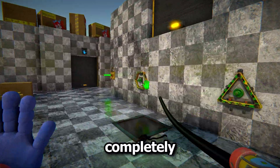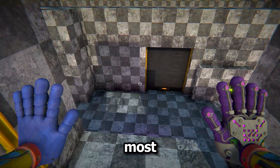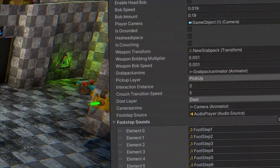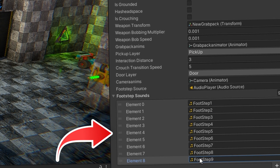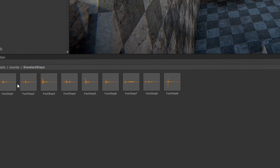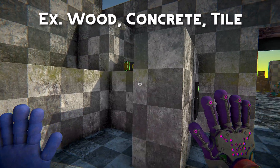Another update I made was completely redoing the footsteps system, because it still didn't work properly for most people, so I remade it much better this time. It will now play a random sound from a list depending on the action the player is doing. Right now there is only one set of sounds, but I'll add support for different sounds for when the player is walking on different materials in the next update.